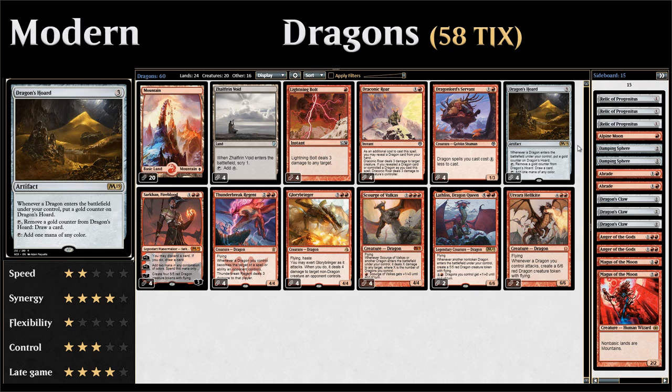We also have four copies of Dragon's Horde, a three-mana artifact from M19 that taps to add one mana of any color to our mana pool, helping us ramp into our more expensive dragons. Whenever a dragon enters the battlefield under our control, we can put a gold counter on Dragon's Horde, and then tap it and remove a gold counter to draw a card — making for a nice card advantage engine.